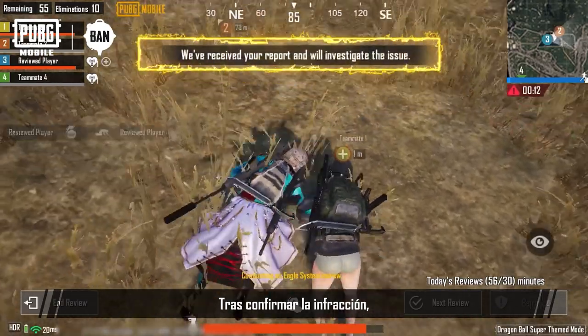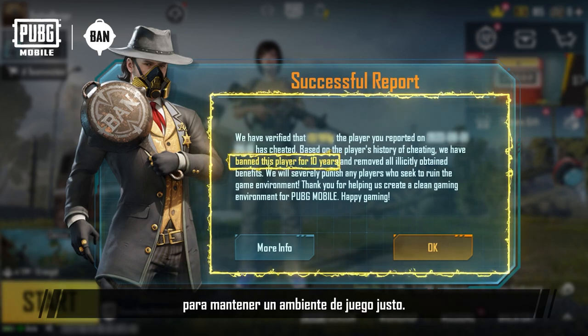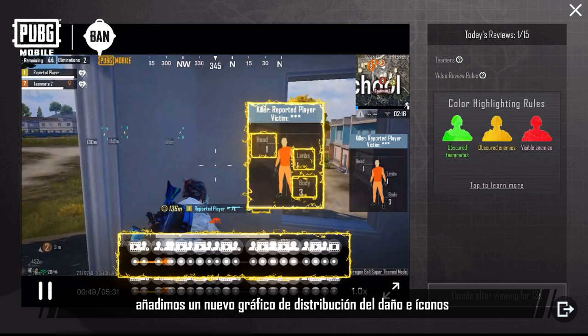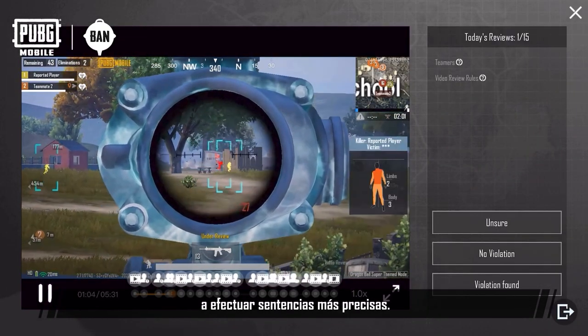Once a player violation is confirmed, the PUBG Mobile Security Team will promptly impose penalties to maintain a fair gaming environment. Concurrently, we've added a new damage distribution chart and icons to the video progress bar to assist investigators in making more precise judgments.